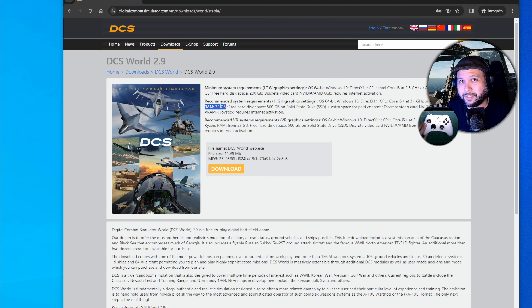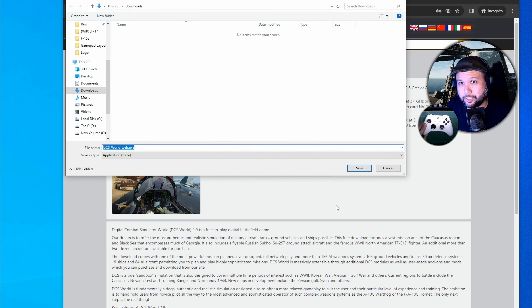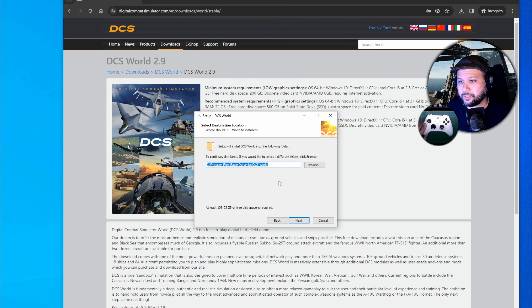Generally speaking, it's a good idea to have 32GB of RAM for multiplayer, but if you're only planning on playing single player, 16GB is probably good enough — though you may want to consider more RAM for this game. Simply click Download to get the installation package, and when you install DCS Standalone, take note of where it installs on your computer, because you'll need that information to add it to Steam later.